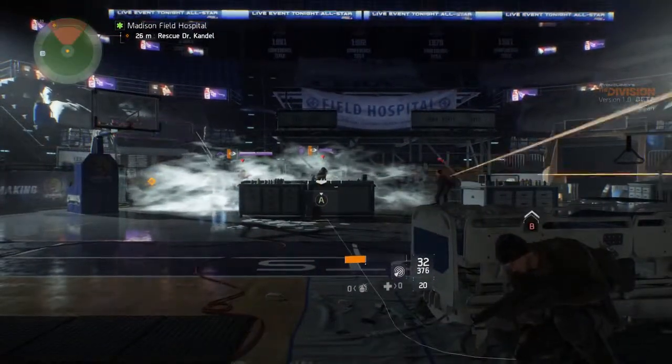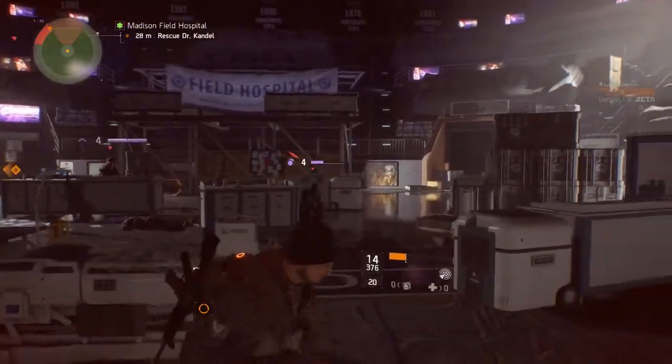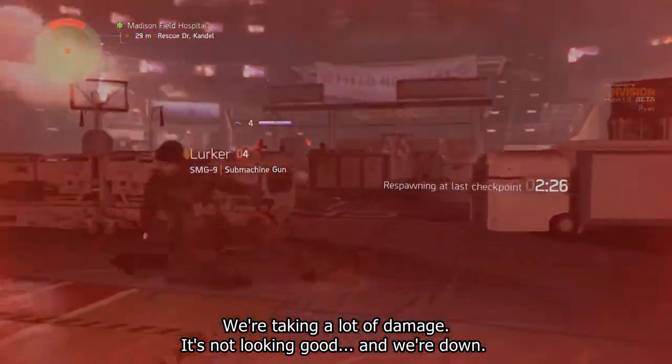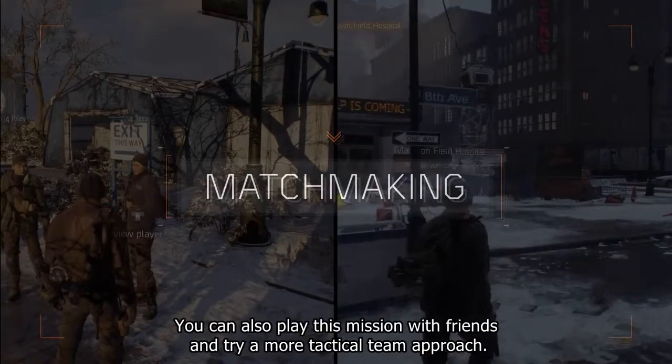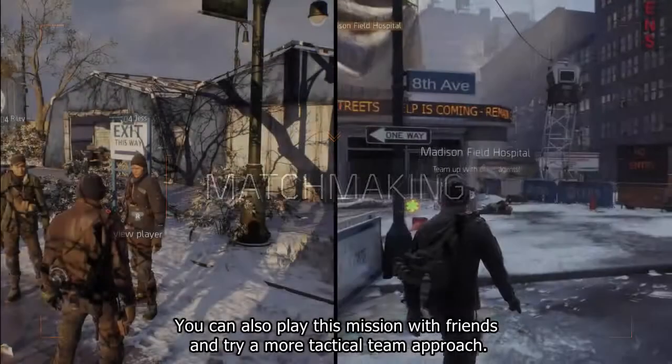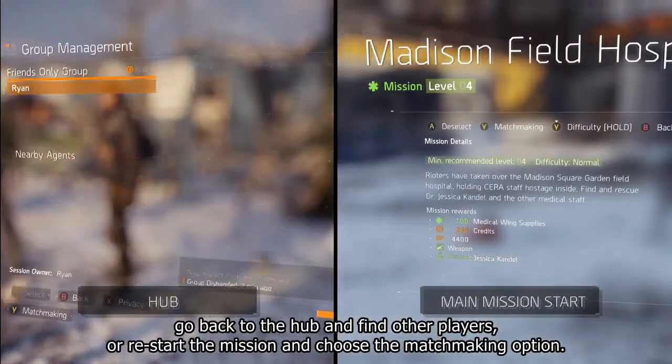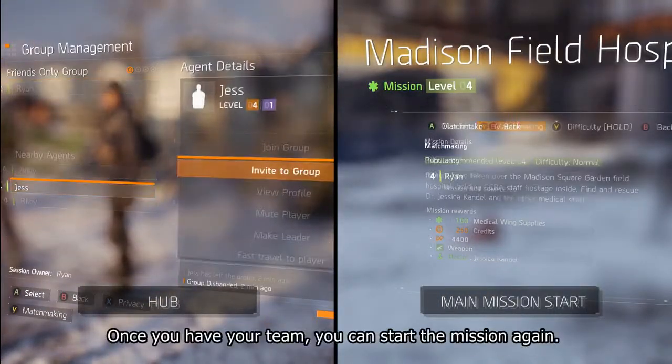You'll need to clear the area of enemy factions before you can access the base of operations. If you take too much damage during encounters, you can use medkits to top yourself up and stay alive. In the fight you can use the mods that you've equipped, like that scope we grabbed earlier.